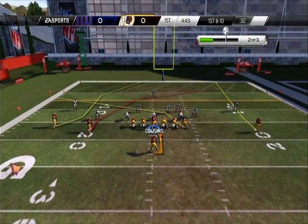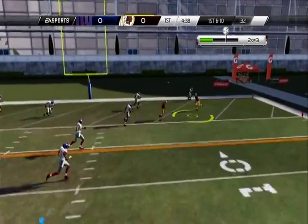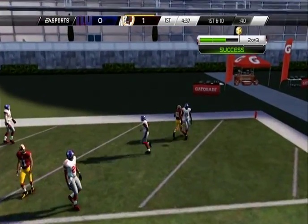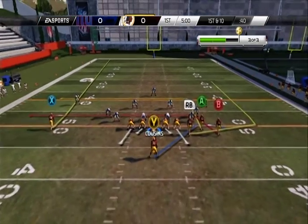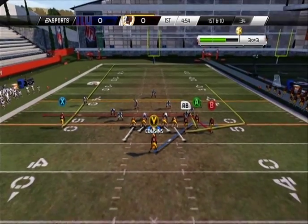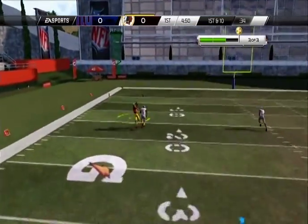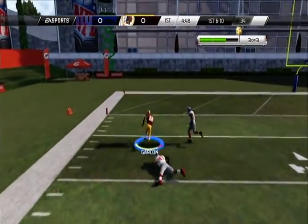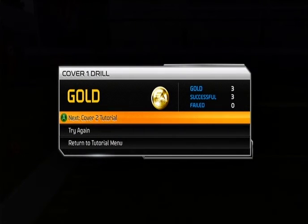We'll throw a bullet over the middle to the wide receiver. Something's up with this button. Still a touchdown — going for the goal. I can throw it high to X. Out of bounds. X. Threw it high to Garcon — touchdown! I hold down the left bumper to throw it high. I figured Garcon was tall enough to go up and get it.